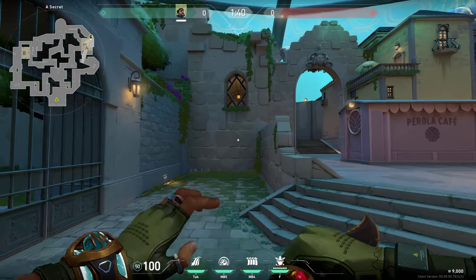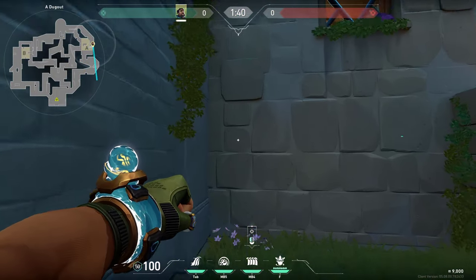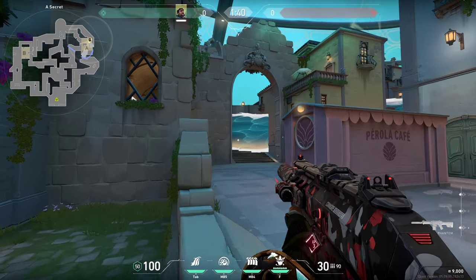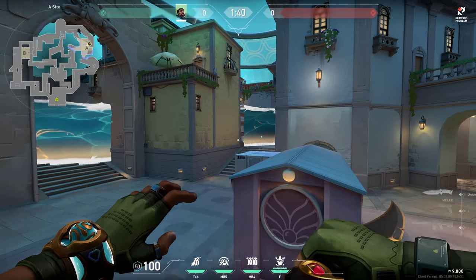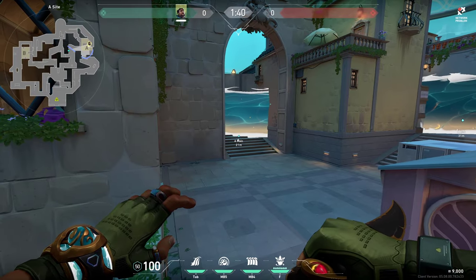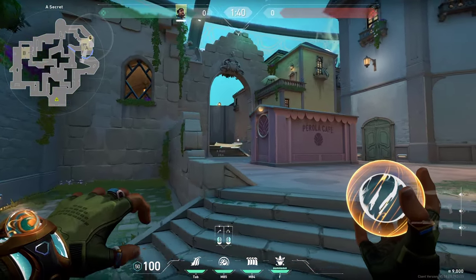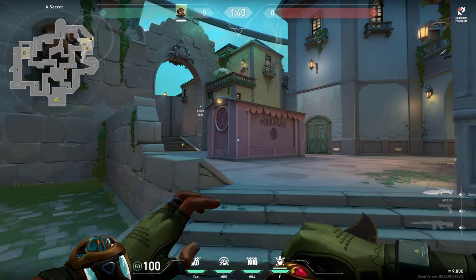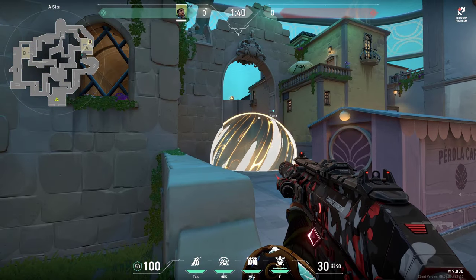When you are defending B, you can try using this wall if you know that the enemies are pushing. You can either use the wall to simply curve it to the right immediately so that way you will block it off perfectly, and you can even block off this side as well. Most importantly you are blocking the aim main. Or you can just simply from the backside throw it so that it hits this corner, bounces up, lands on the stairs, and you can be waiting for enemies to come.